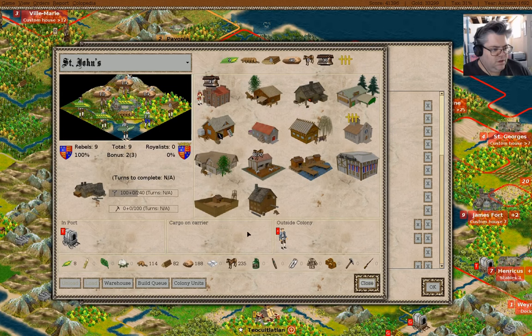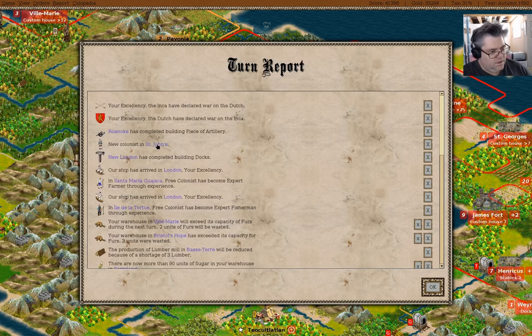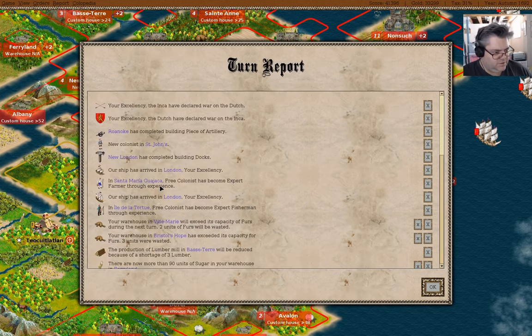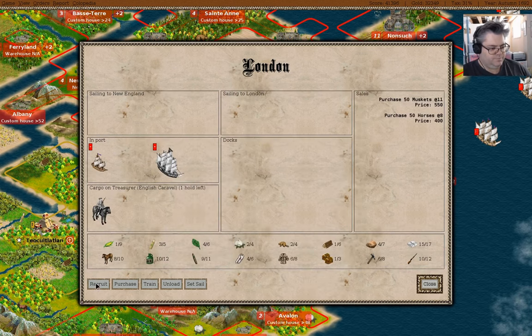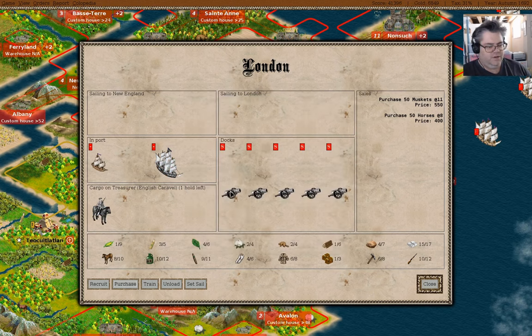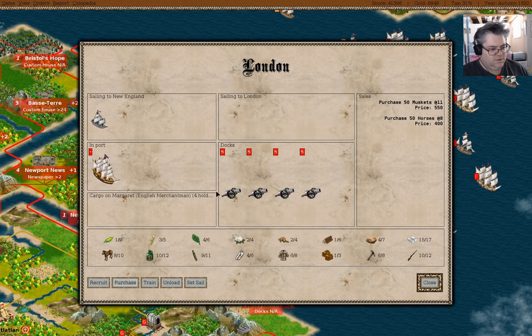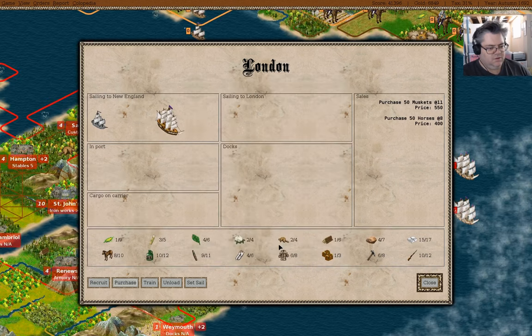New colonists here — what am I going to do with a colonist here? Probably make some tools, that's probably a good idea. We have docks here. We have boats here — so we can purchase one, and you can go to Harbor Grace, and you guys can also go there.